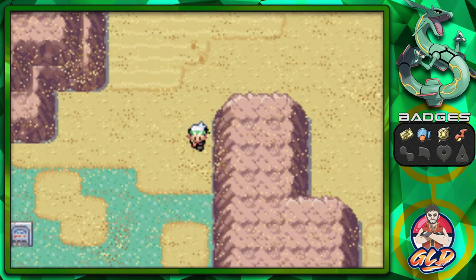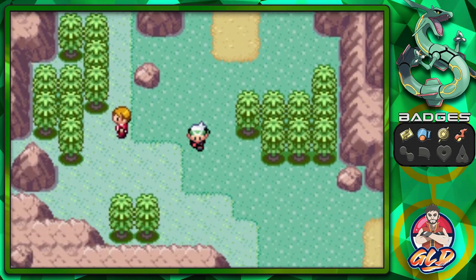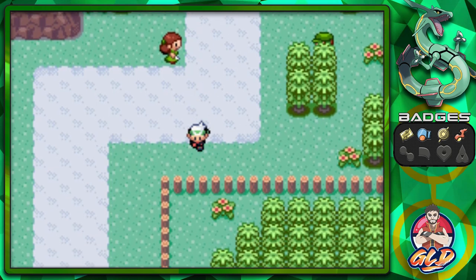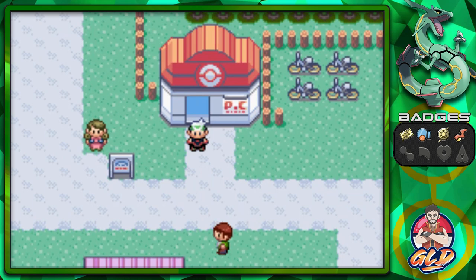You grab one of those fossils and there you go — the Mirage Tower is no more. The Root Fossil disappeared into the sand, but you will be able to get it at a later time. That has been quite an adventure in the desert. In our next episode we're going to be going back home to take on our father, and I'm pretty sure our dad is going to be stronger than us. Thank you guys for watching and being patient — see you guys in the next episode of our Pokemon Emerald walkthrough!